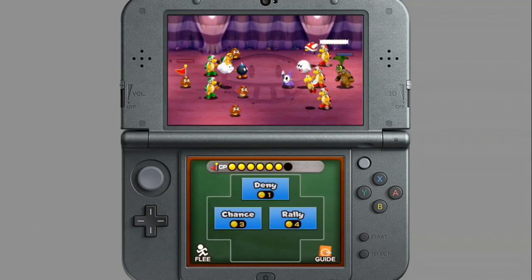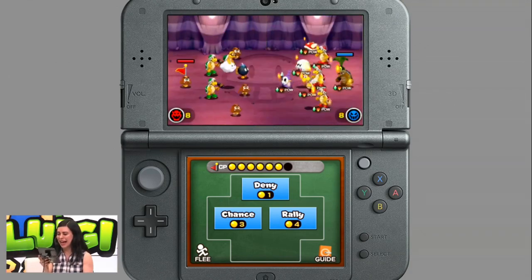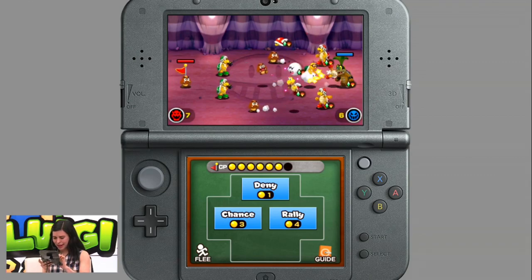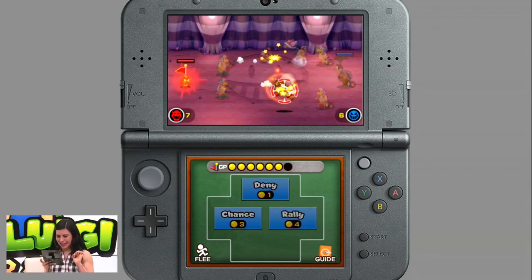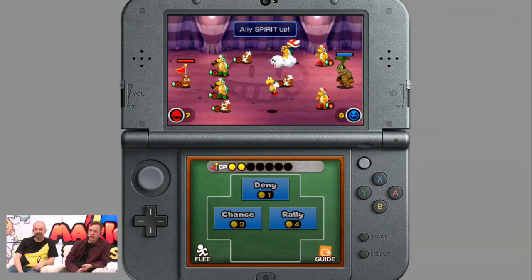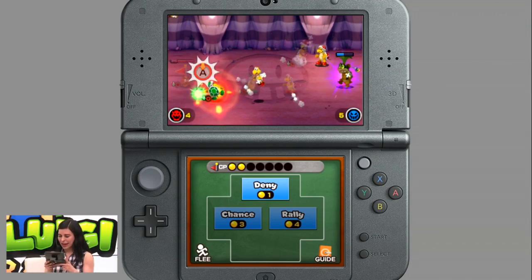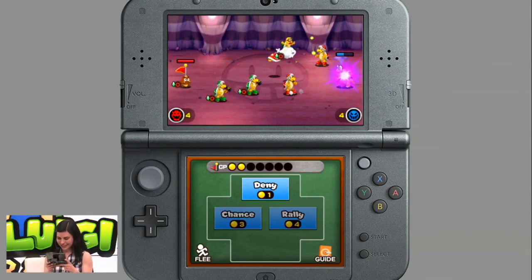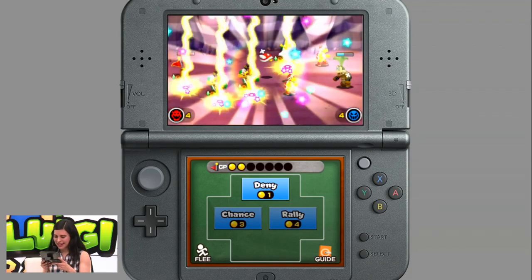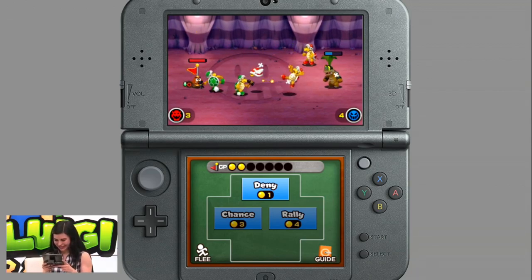Now we're finally facing off against Iggy — there he is, already trying to take the attention. What a showboat. He increased his attack power right from the start — that is going to make things rough. I could use Rally, but that's going to eat up a whole lot of my CP. You know what, I think I better, because this could turn into a slaughter. I'm going to hold on to those denies in case it comes down to captain versus captain, because I don't really want what Iggy's serving up.